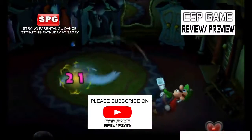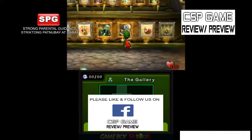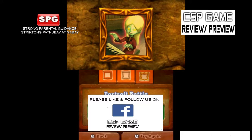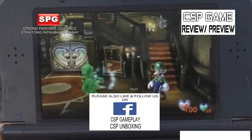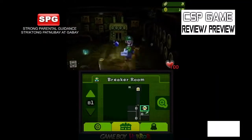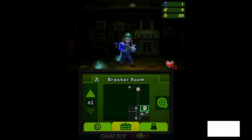Click and turn on post notifications for more game review videos, updates, and game reactions. You can also like and follow us on Facebook at CSP Game Review and Preview for game review videos, updates, Splatoon 2 Splatfest updates, and game reactions. Please also like and follow us on Facebook at CSP Gameplay and CSP Unboxing for gameplay videos, gameplay live stream videos, and unboxing videos. We will see you in the next future Nintendo game review video, including Nintendo 3DS game reviews and previews. See you next time, and goodbye. This is the CSP Game Review and Preview Halloween Edition.